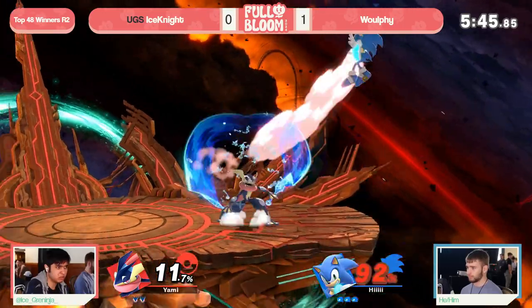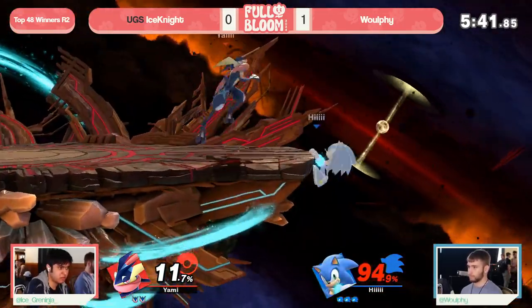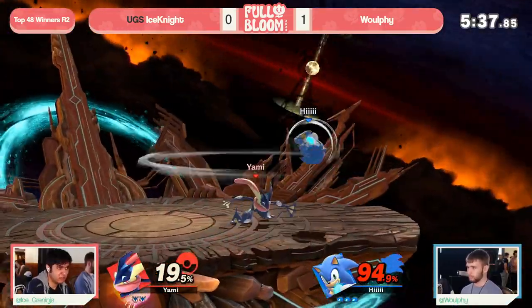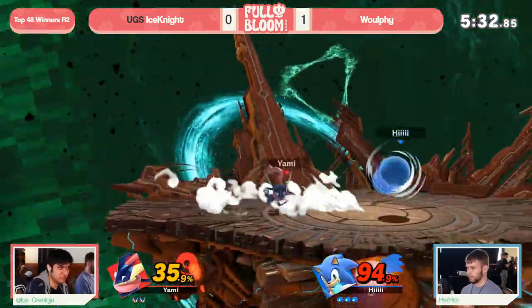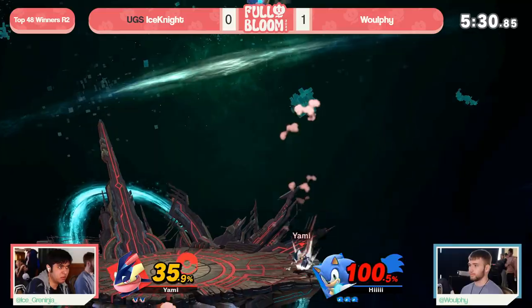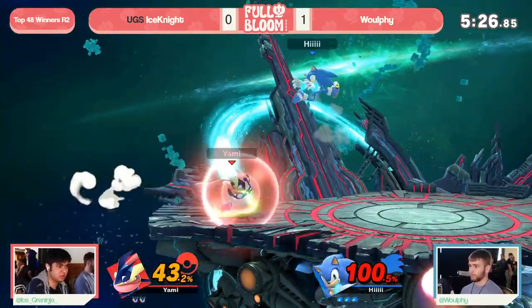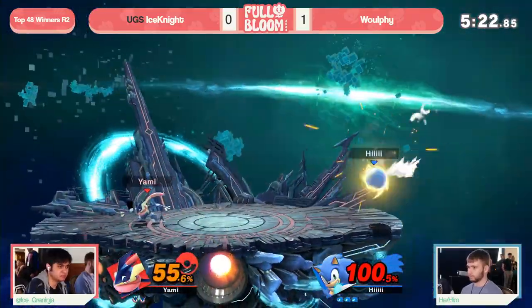Even catching the tech option there with the spin dash, but Ice Knight not quite able to find that down smash into the water daggers to get the kill. Getting caught up with a little bit more damage — the more extra percent Wolfie gets, the worse this is for Ice Knight. At any moment, Wolfie can just secure stocks very, very early. We might have commentator-cursed Ice Knight by saying he's the highest seeded player left, right? Yeah, that's why we did the doorstop too.